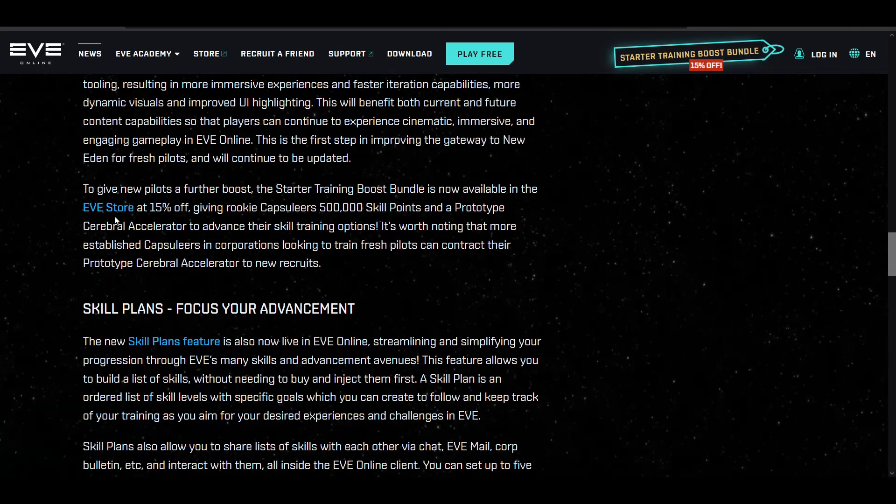It also says the Starter Boost Training Bundle is now available in the EVE store at 15% off. I've actually been making some YouTube short versions covering some of the New Eden Store stuff. The Starter Training Boost Bundle is probably the absolute worst thing you could get for its cost.